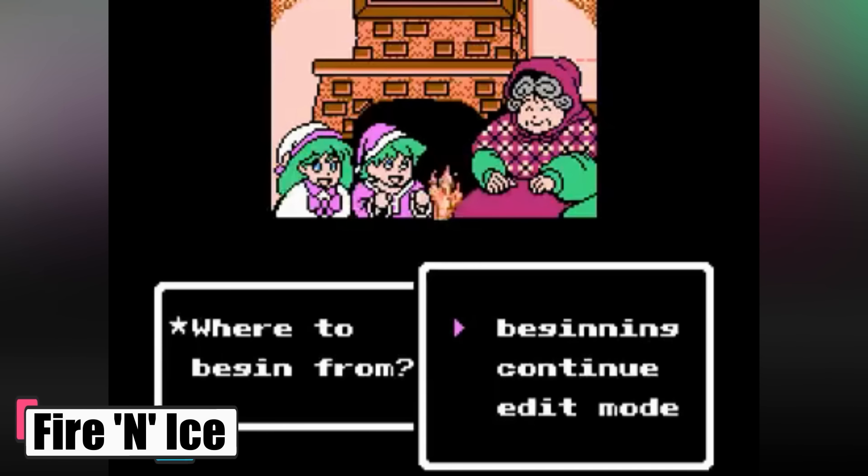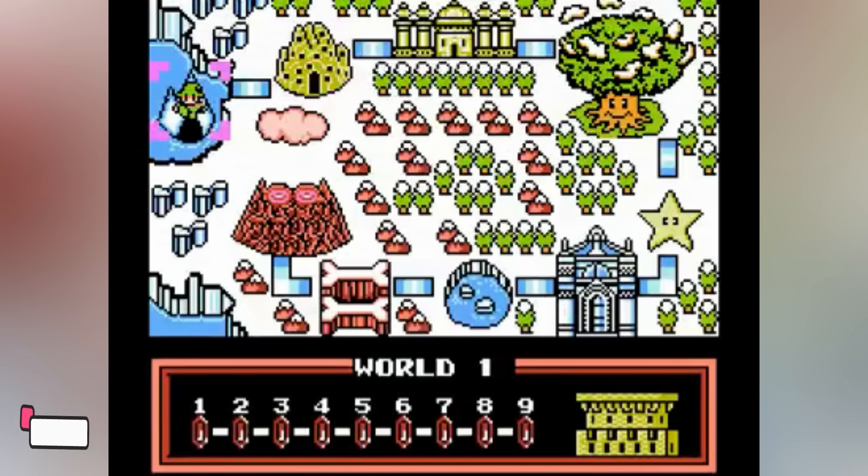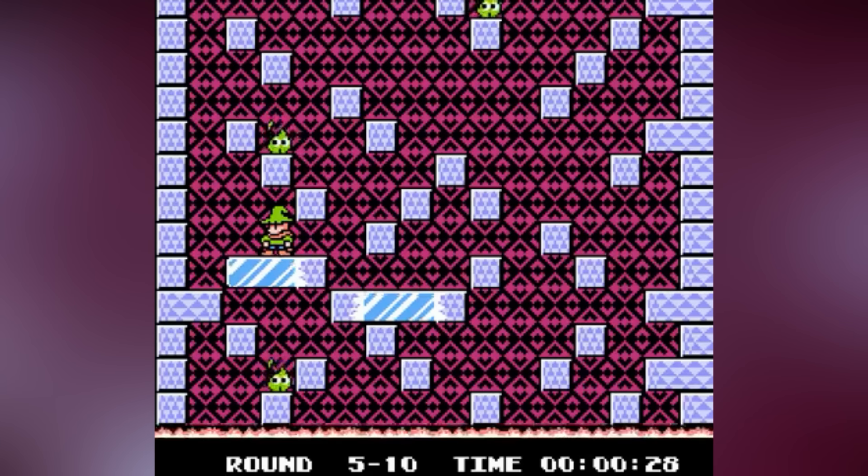Fire and Ice. Here, you have to go into a bright and beautiful world as the slick and savvy Cool Coyote. You need to navigate through creatively designed levels, find the exit door and unlock it with a key that's broken into several pieces.